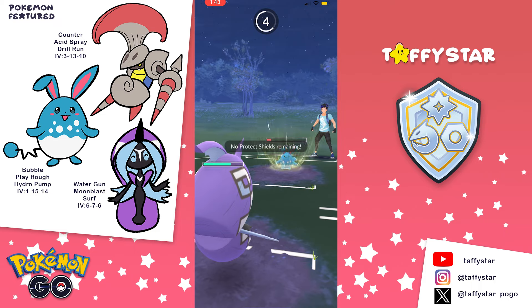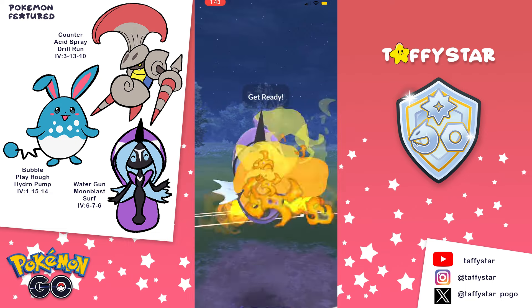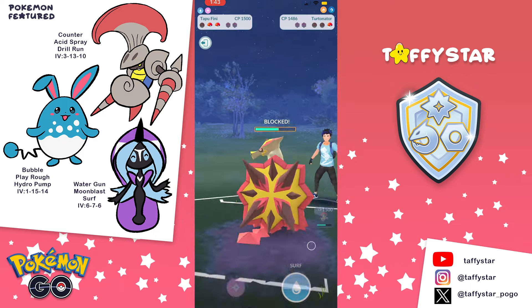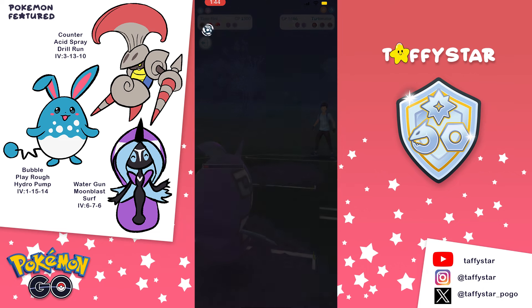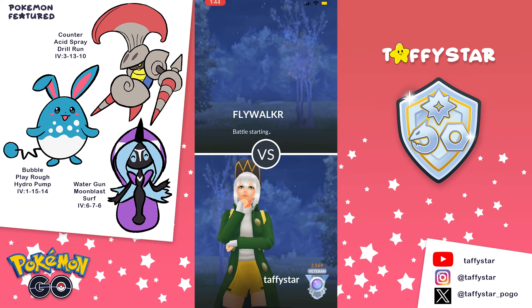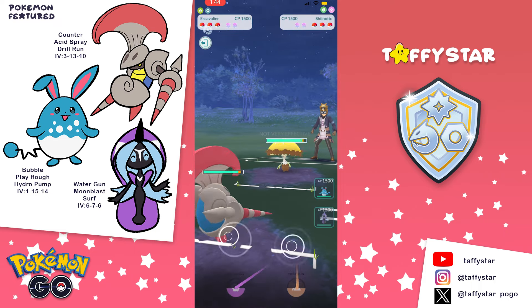I attempt to Water Gun the Azu down successfully, and my opponent still has one shield left so I take it with a Surf, then reach a Moon Blast and take the Turtonator out with the Moon Blast. I would not have been able to take it out with the Surf - Turtonator is actually pretty bulky and would have survived the Surf. That's why I had to go for the Moon Blast.